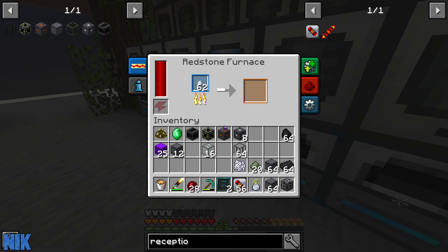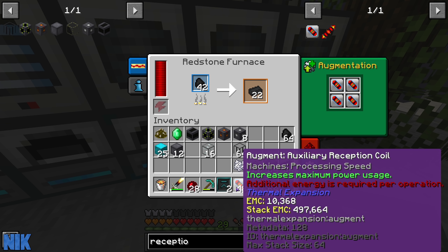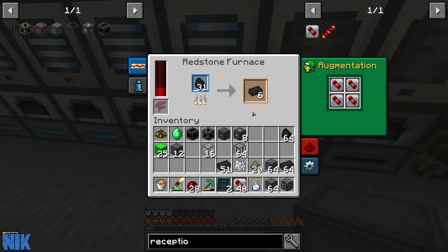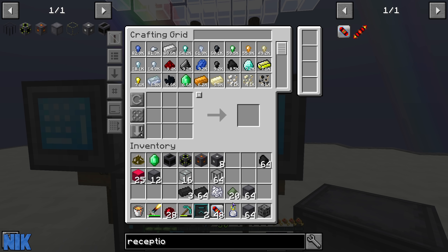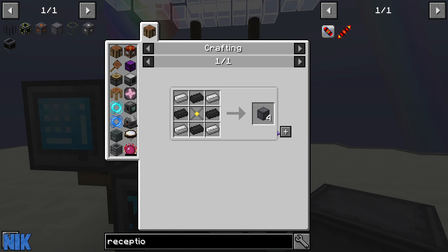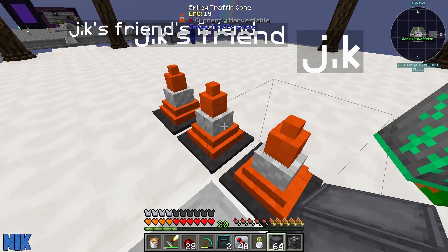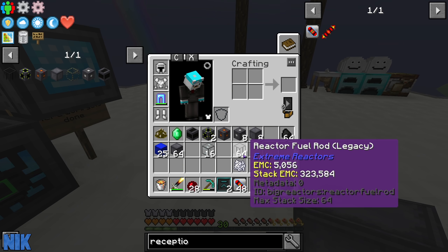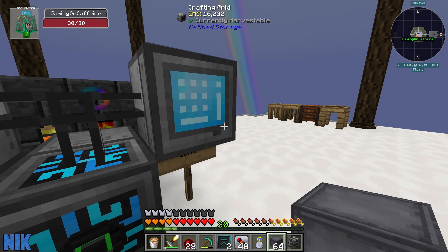I'm not even putting augments in these things - there we go, that really ate through the power. Are you making more graphite? Yeah, making loads. We do need one more access port because we need one to feed the yellorium in and another to pull the waste out. It's another yellow colored access port but you right-click it and it becomes a blue access port that exports. So that's fine - we need one more stack of casing. I'm just smelting coal using our pre-existing redstone furnaces. I've got the goods - I need one more fuel rod actually.